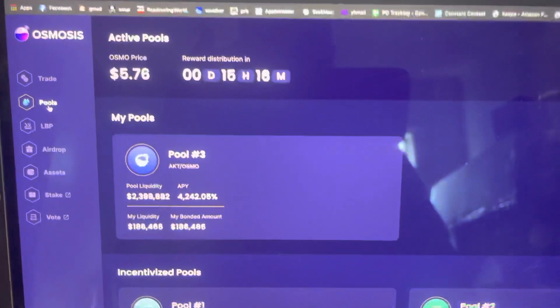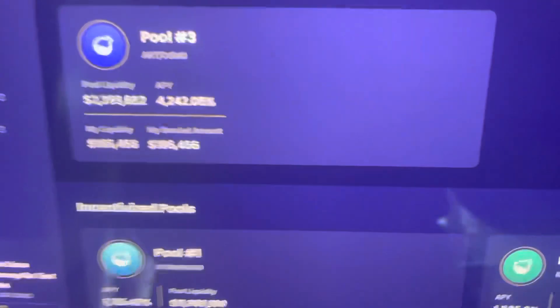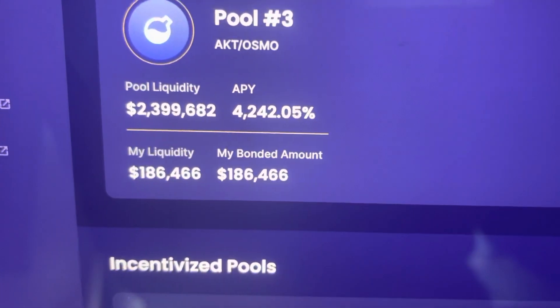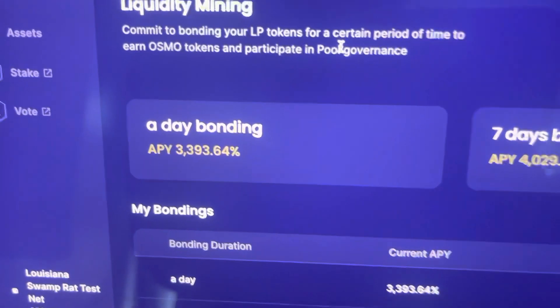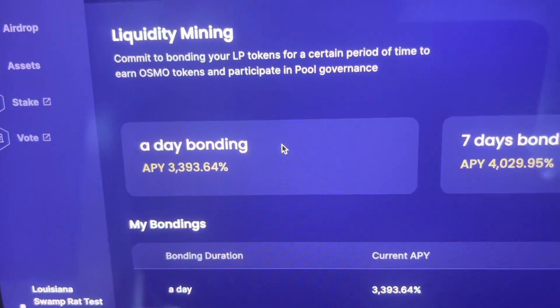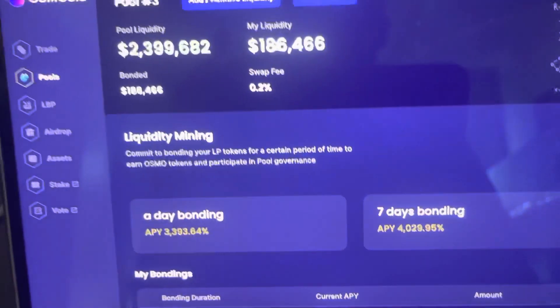So here's what you do — the pools, this is what we're all about. I'm all about pool three. As you can see, there's $2.4 million in there. My bonded assets — I've put in $180,000 now, it was actually about $10,000 less. And then if you click on the pool, you can see I'm doing the one-day bonding here, which was 3,600% — now it's 33. You can do seven days and it goes up.